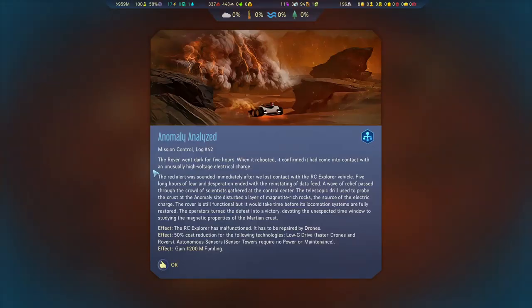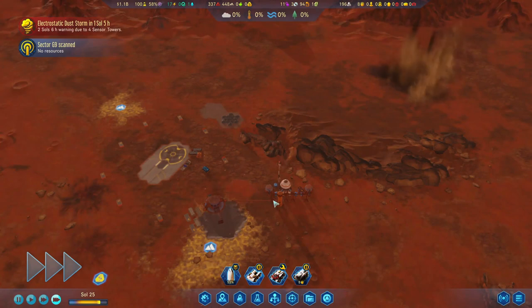The rover went dark for five hours. When it rebooted, it confirmed it had come into contact with an unusually high voltage electrical charge. The R6 bar has malfunctioned - we need to go and repair it. There's a 50% cost reduction for the following technologies: low G drive and autonomous sensors. I already have these - I wish it would recognize that and give you a different one instead. And we gained 200 million.